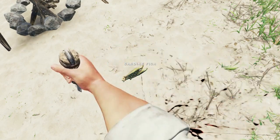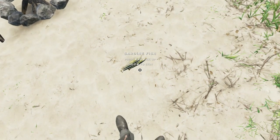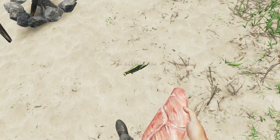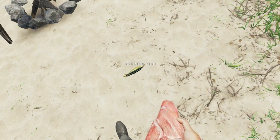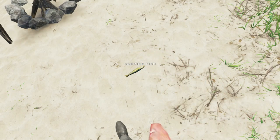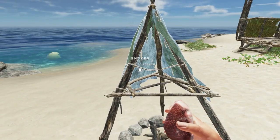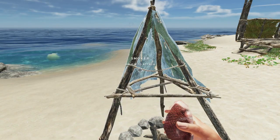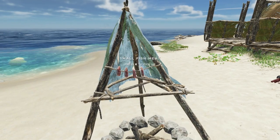Now I'm going to go ahead and skin these other fish. You can use whatever meat you have — whether it's from a snake, from a crab, etc. I just had a couple of these handy. Once you've got a collection of those, you just go ahead and hold E once you equip them to attach. You've got to move over a little bit, otherwise you'll just pick it right back up. So you can do one, two, three, four.